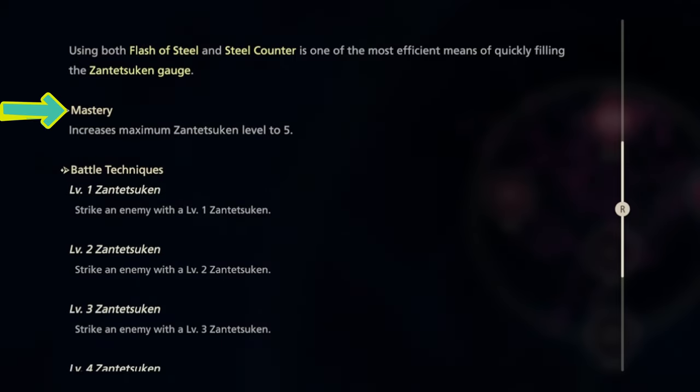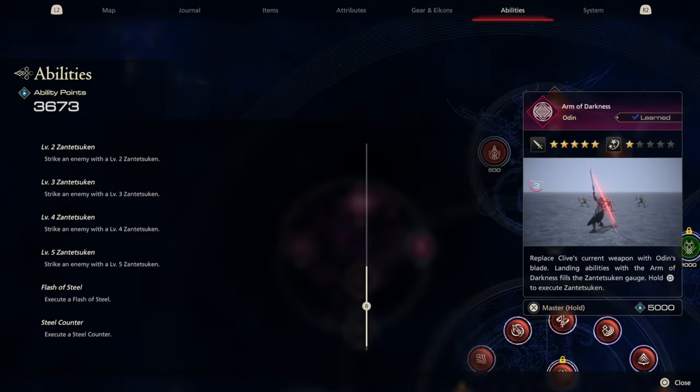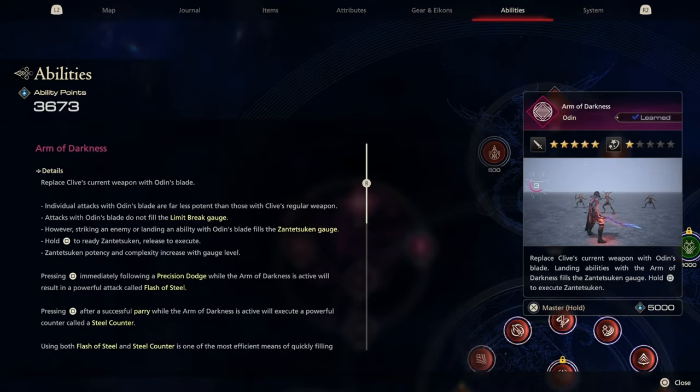Oh, that's cool. Mastery increases maximum level to 5. Interesting. This sounds very powerful. I'm gonna take that.